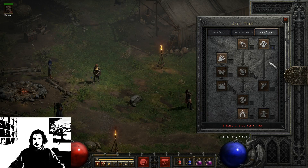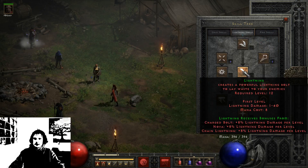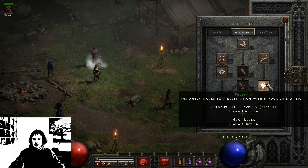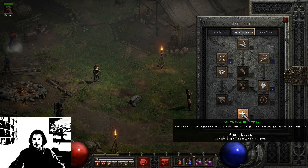Then we have the Lightning spells: Charged Bolt, Lightning, Chain Lightning, Thunderstorm, Nova, Static Field, and we also have Telekinesis, Teleport, Energy Shield, and last but not least, Lightning Mastery.